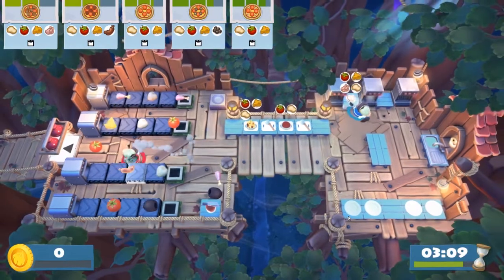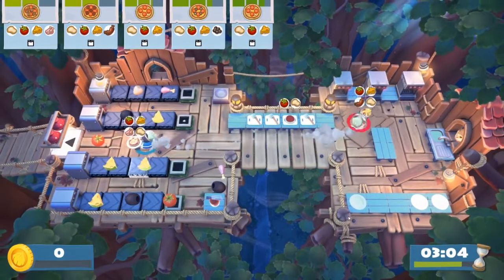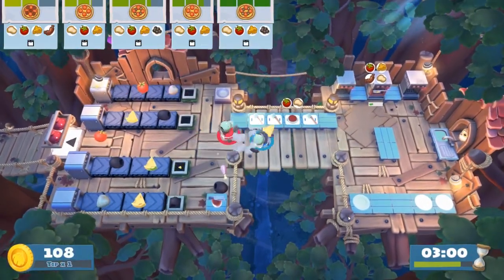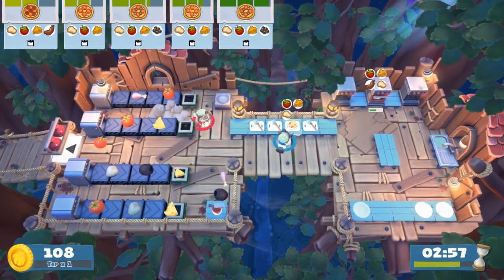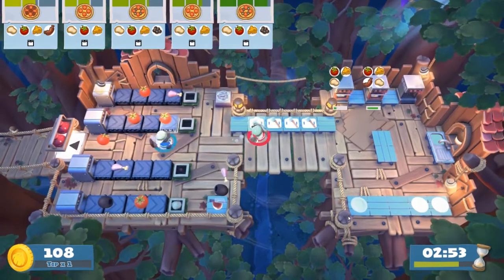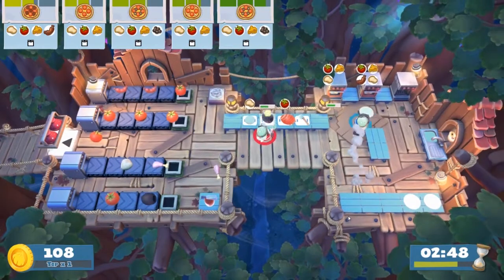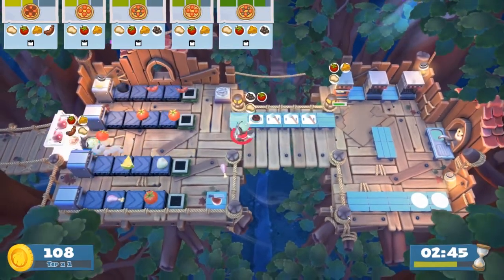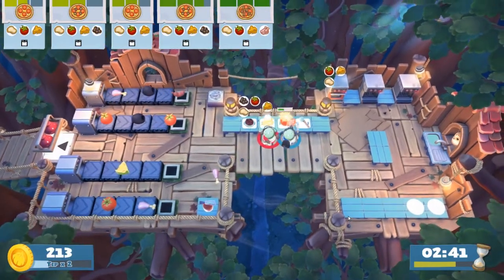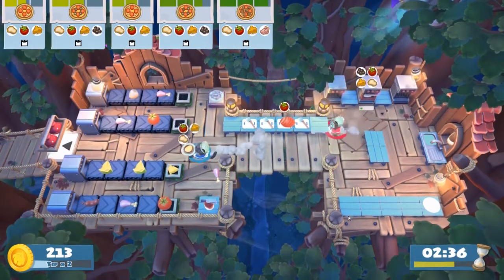The third one is classic, just tomato and cheese. I got a tomato. I got a sausage — that's good. I'm gonna deliver the first one. Now we need cheese. The next one is with olives, but also with dough. I got tomato, I got an olive. Wait, the sausage one is done, I'm gonna deliver that.